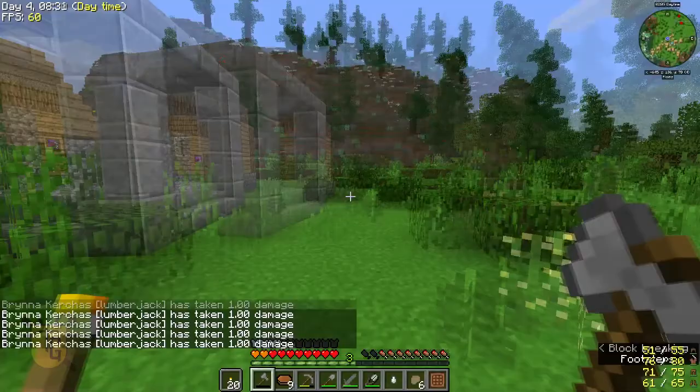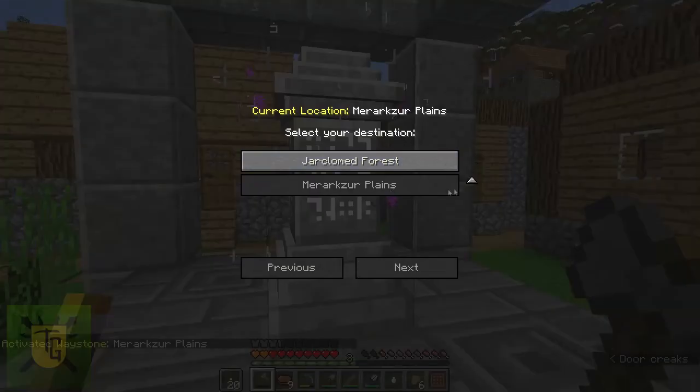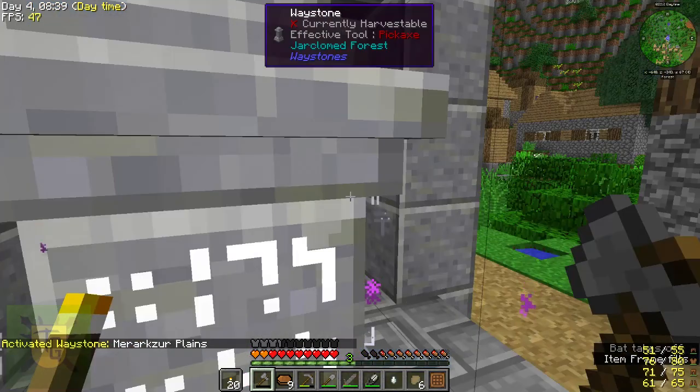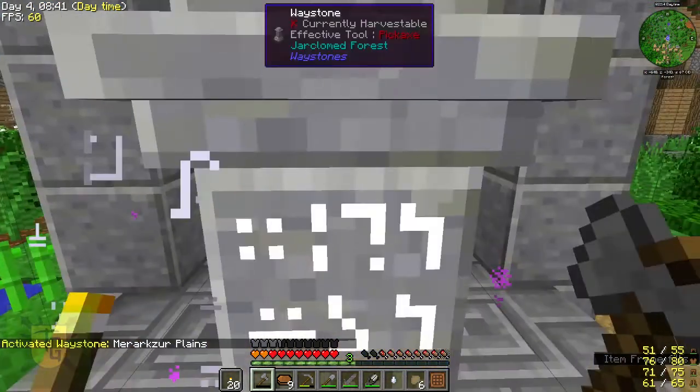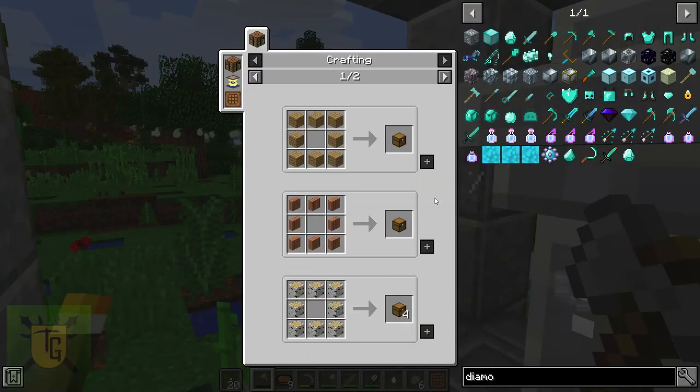Now I can show you the waystone. I've got two options and I can change the order of them. If I want to go to the other village, it's close enough — it didn't actually cost anything. It will tell you right next to it if there's a cost. These ones are close enough that I can just zap between them.